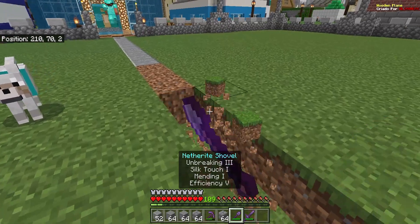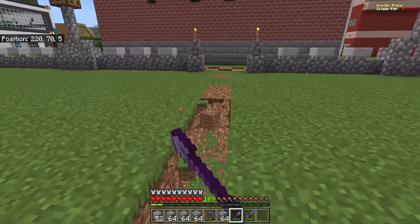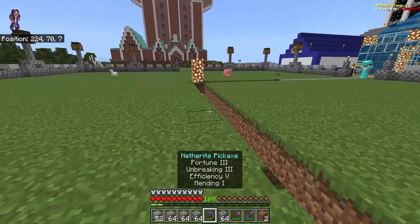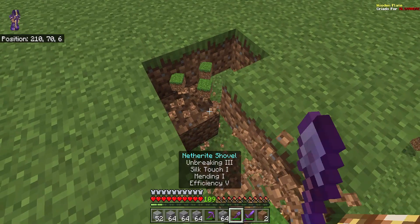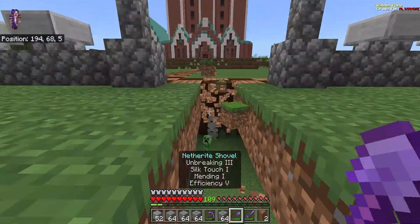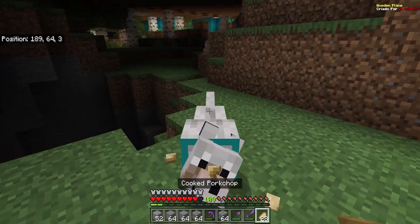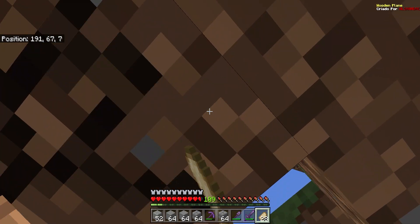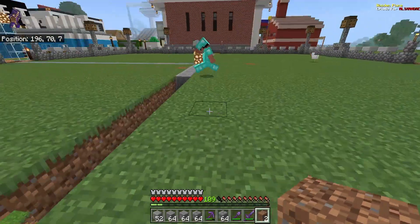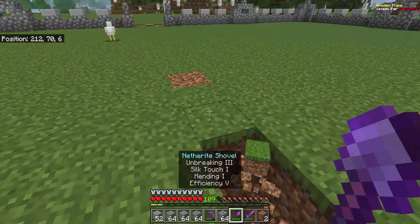I'm going to dig out — go to the chest, grab some andesite, some regular stone, and some stone bricks, because those are the only three blocks we're using. The cobblestone is as it is, we're not using it. I'm digging out these middle strips up to here. What I need you to do: fill in what I'm digging out with andesite. Oh boy, there is a creeper down! Benton, you okay? Here, have a pork chop, Benton. You're okay, right? Good. That was scary. Ignore the block where Benton is — I'm going to fill that in myself, but he's just there for now because he's not moving for some reason.